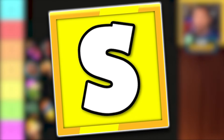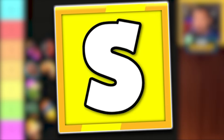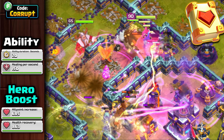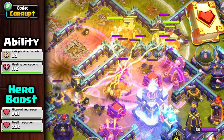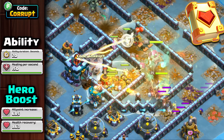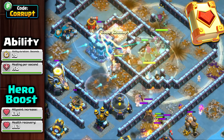Next, we move up to the S tier, starting with the Healing Tome. The Healing Tome remains one of the Warden's best equipment due to its long healing duration, making it ideal alongside the Eternal Tome in armies like Rootrider Spam, Mass Valkyrie, or even Hybrid. Despite the nerfs in a previous balance change, it's still a solid option, though it faces some competition from other healing units like the Healer or Druids.